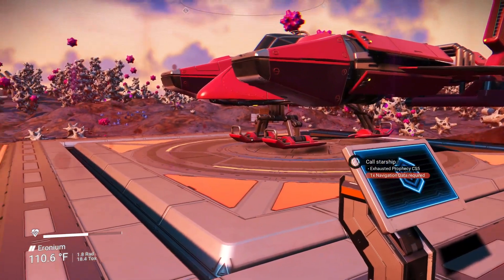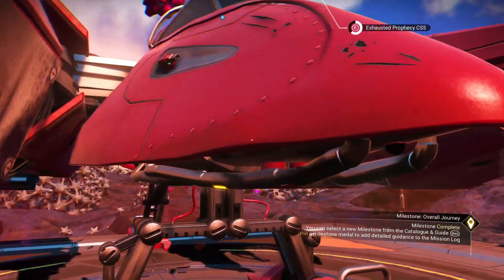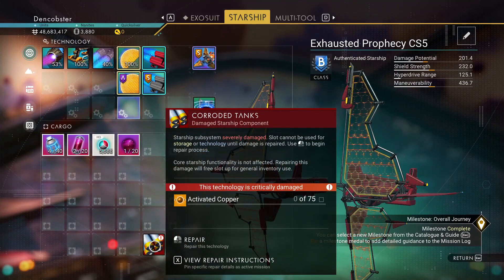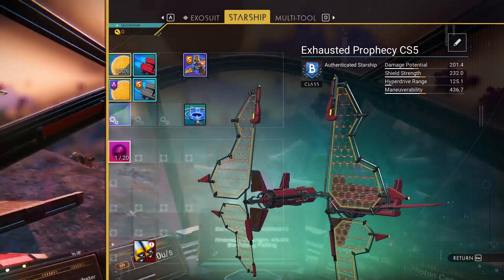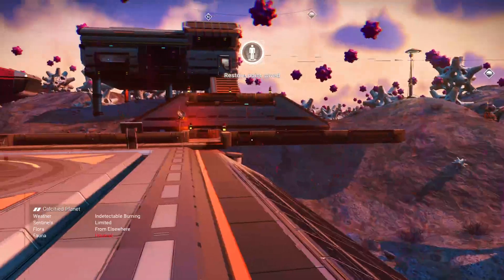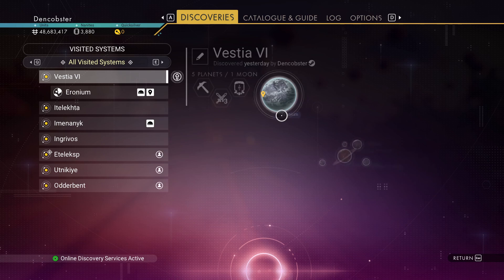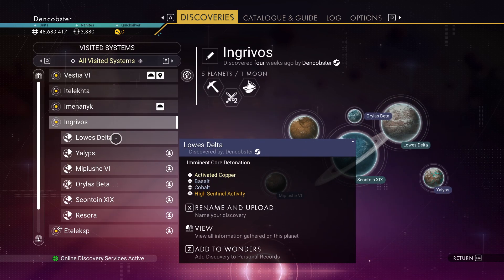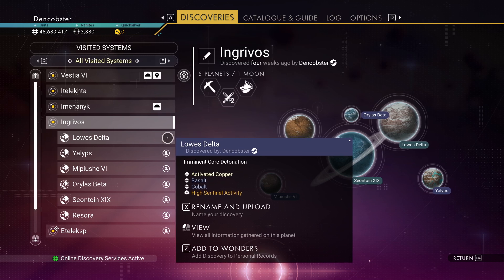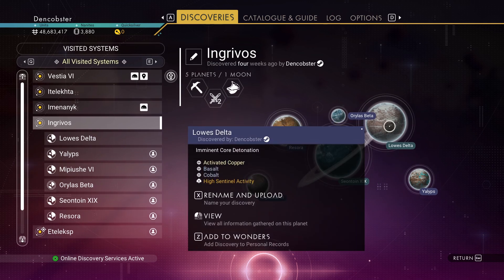This is how I get to my ship, which is the new ship — I don't know if I've had this one on video yet. Got it fixed, everything except activated copper. I've been looking for activated copper forever. I've gone to bases that said they had activated copper. If you go to discoveries and then to Ingrivis — one of these, Lowes Delta — it says activated copper, activated basalt, cobalt, high sentinel right there.